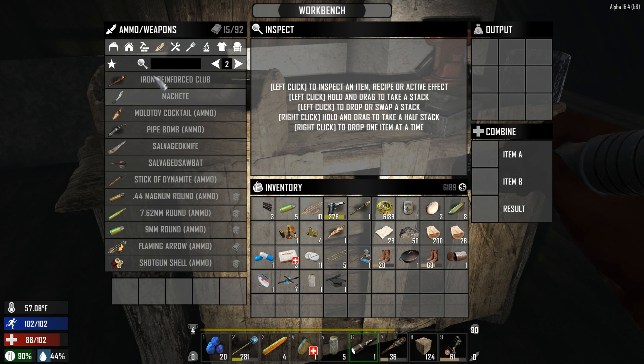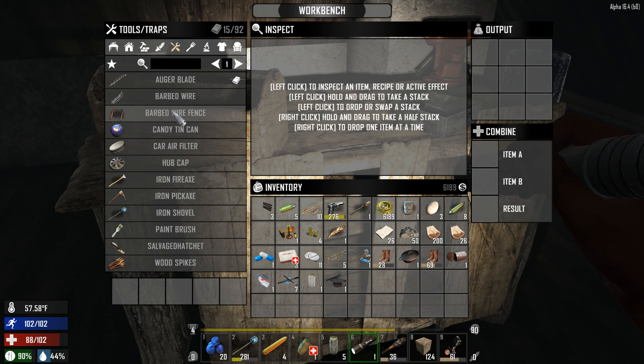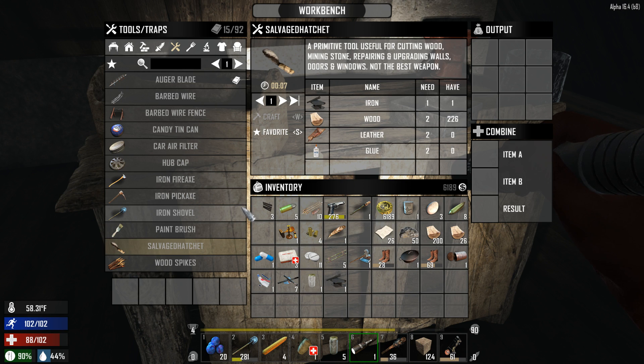Okay, what do we have for resources here? What can we make for tools? We can start making some tools — 20 forged iron for each. A permanent tool used for cutting wood, mining stone, repairing and upgrading walls. Wow, we could totally make one of these — we have everything we need to get this together.